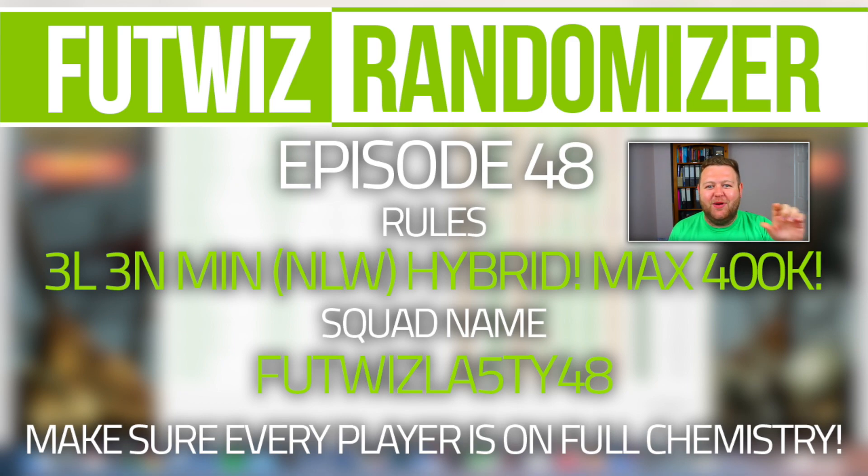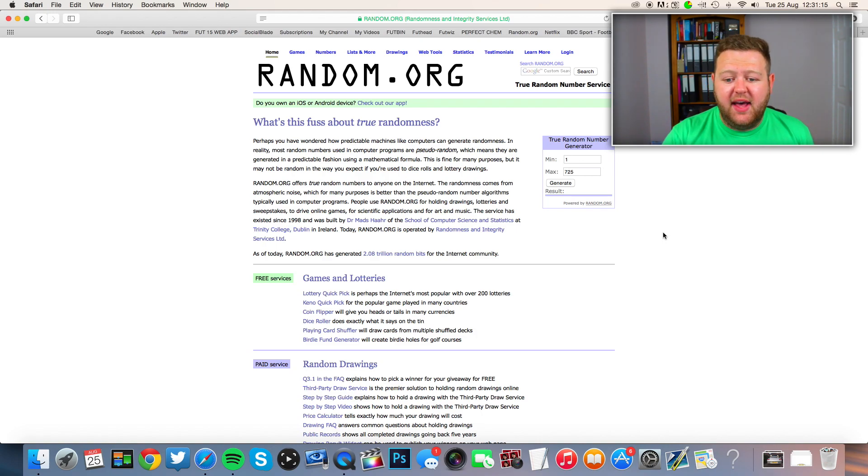I haven't said it yet, so whatever I write on there is whatever your budget is. Of course, label it FootWiz Lasty48. That is the only way I'm going to see it. Let's randomly generate a number for today's squad. As I said, 725 squads built. Huge thumbs up for you guys for that one. That's absolutely epic.